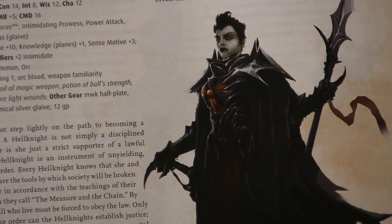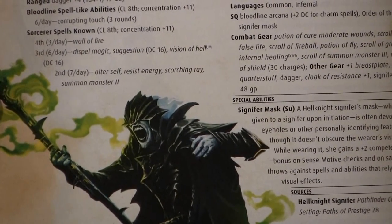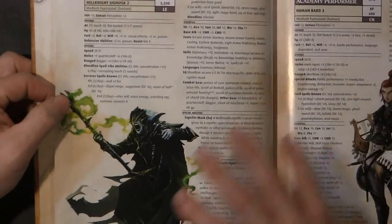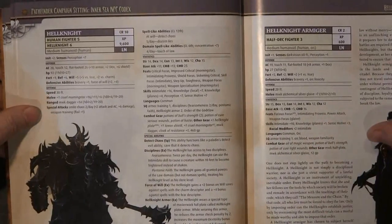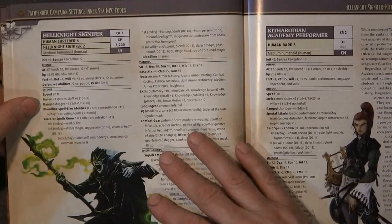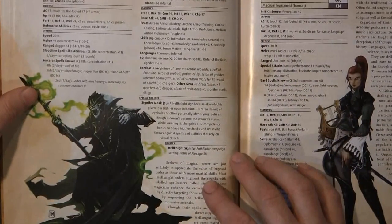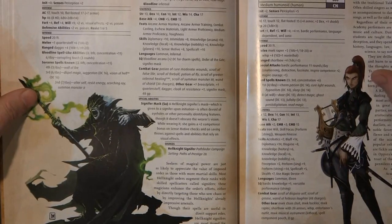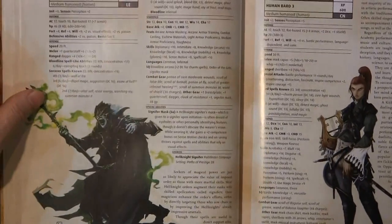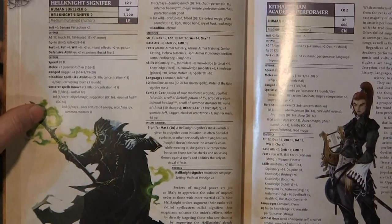I'm going to zoom in, because looking at these pictures, I would not have gathered that these guys were lawful — I would have thought for sure they were chaotic evil-ish. But they stand for law and order for the most part. The first two NPCs are lawful neutral, and the signifier is lawful evil as a base. The signifiers are seekers of magical power, and they're just as likely to appreciate the value of imposed Hell Knight orders, augmenting their ranks with the skills of spellcasters instead. It's really an interesting storyline that I think I'm going to play around with a little bit more in the future as a GM.